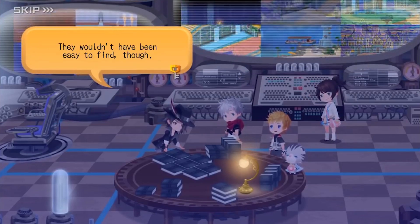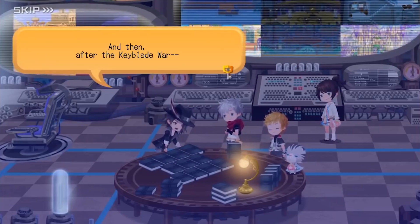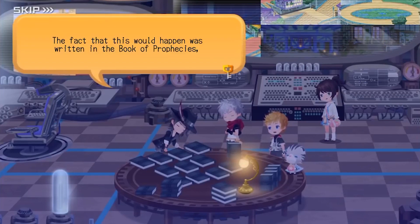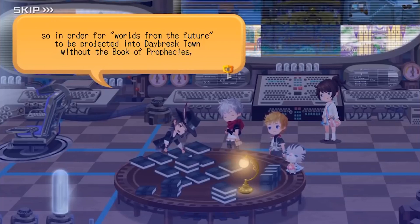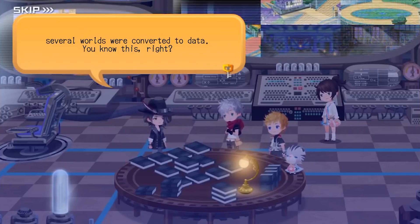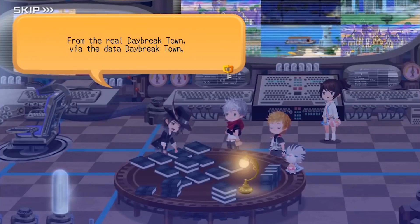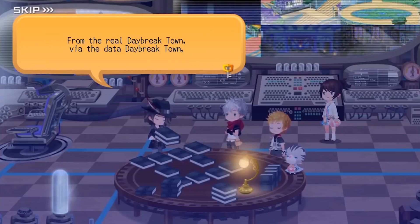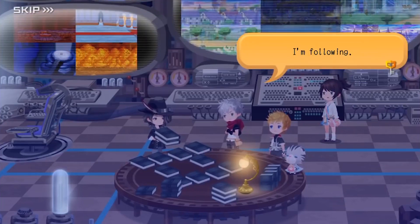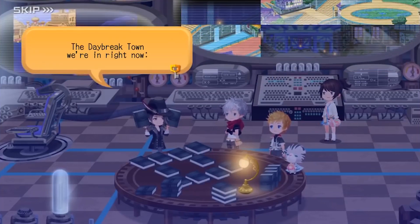I wonder what a past Traverse Town was like and who the people residing there were. In Kingdom Hearts 1, the residents are Final Fantasy characters, and in Dream Drop Distance they're The World Ends With You characters. So maybe this time around they'll do something interesting and introduce other Final Fantasy characters, more World Ends With You characters, some original characters, or maybe even someone from Dragon Quest. Traverse Town seems to have a theme of introducing newer characters, and I'm excited about the possibility of it appearing in Kingdom Hearts Union Cross.